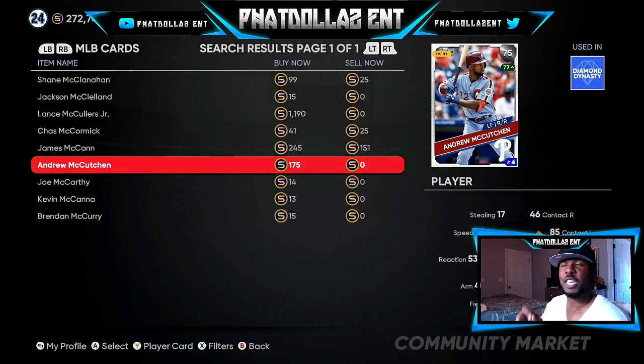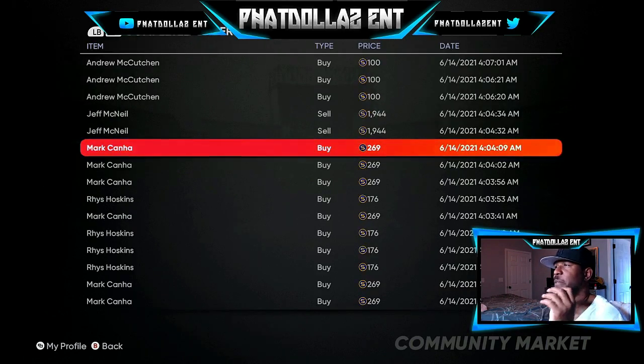I went and scooped up a bunch of McCutcheon for 100 stubs. If he gets a bump even to a 78 or 79 overall, his price will go up to about 650 to 750 stubs. If he goes to gold, that's automatically 1,000 stubs — a 900 profit on every single card. You can hold them: if they go silver to gold, or gold to diamond, that's the 5,000 tier and you're making 4,500 to 4,700 stubs every single time. The big card I was investing in is Mark Kenya — I was getting them for 269 stubs and I got a lot of them.